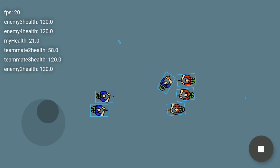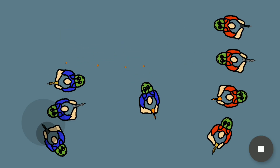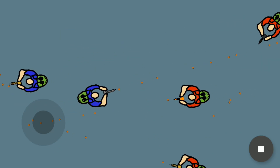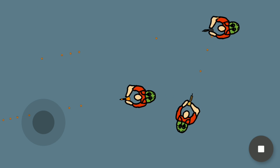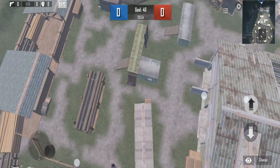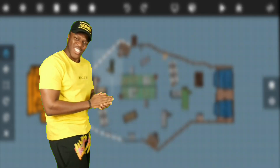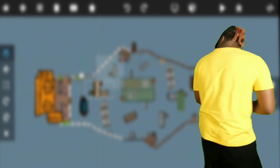Now let's add the same AI script to all other enemies and teammates. I think this is enough for today's devlog video. We still have to add a warehouse map in our game in 2D, which is going to be fun, so stay tuned for the next development video.